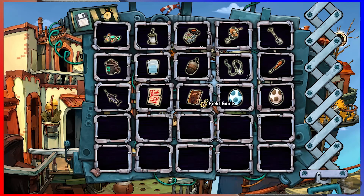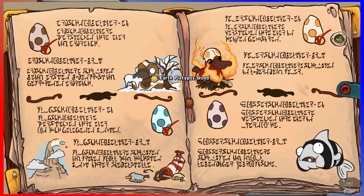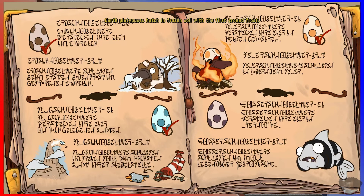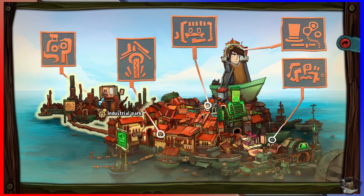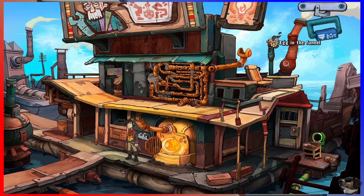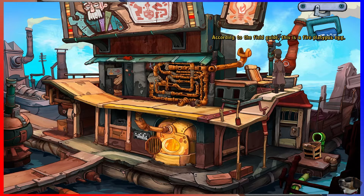Meerkat got up there. So how do we hatch an earth platypus? Hatch frozen? I know where there's a freezer. Hold on. In Doc's shop... I bet if we throw that egg into the furnace. According to the field guide, this is a fire platypus egg. Cool! That's just what my collection was missing!